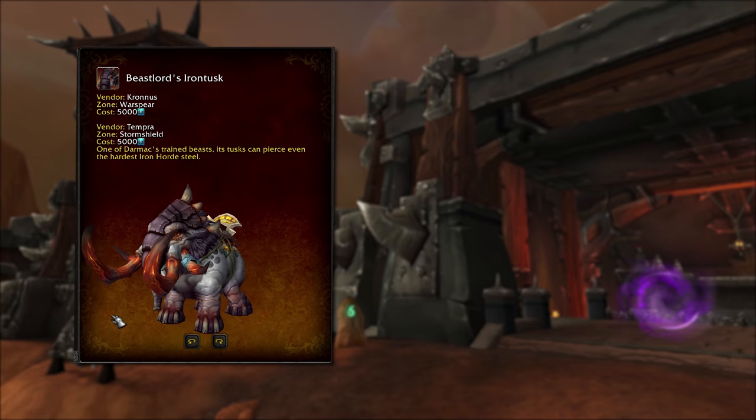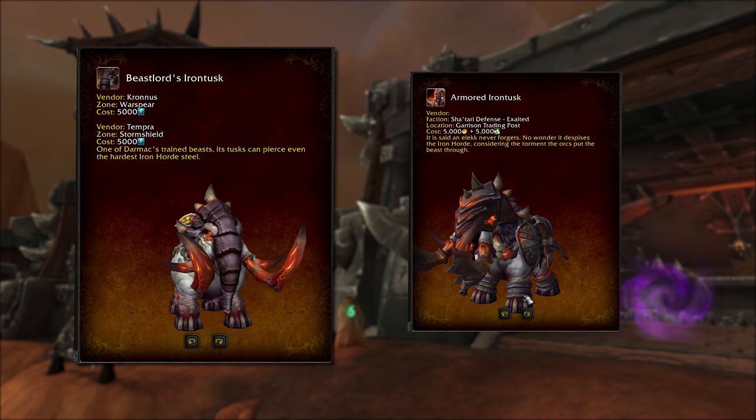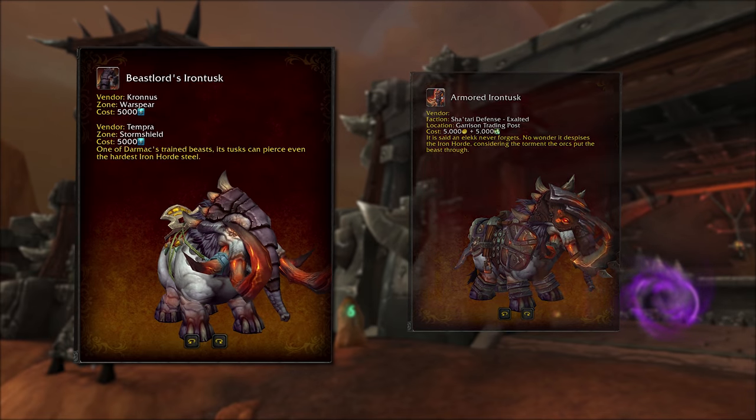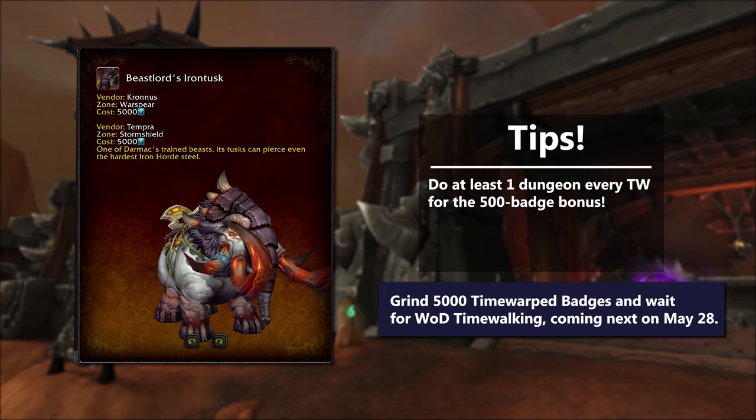Next is the Beast Lord's Iron Tusk, which is the less fancy version of the Armored Iron Tusk. That one was Alliance only from the Sha'tari Defense rep, while this new one can be had by both factions via Time Walking. It'll set you back 5,000 Time Warped badges. You can get it from a vendor in Warspear or Stormshield when the new Warlords of Draenor Time Walking event is up.